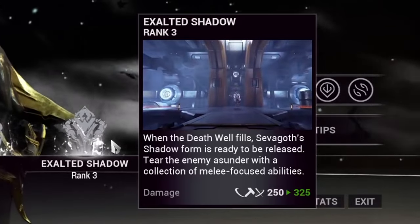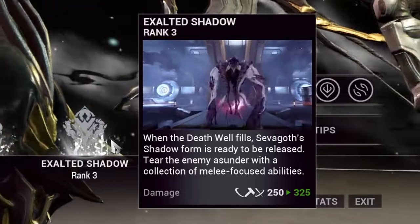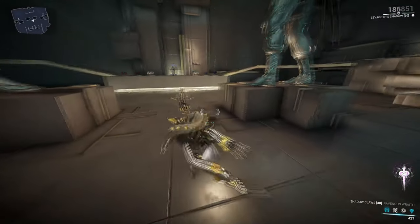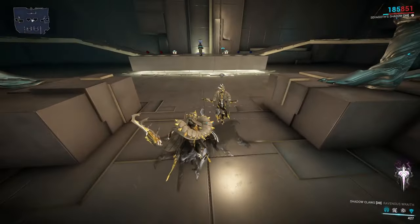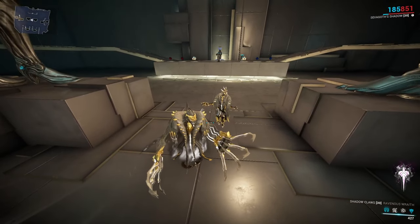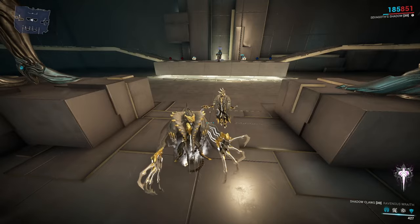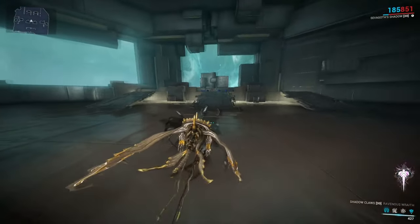Sephagoth's fourth ability is Exalted Shadow. If the Death Well passive is above 75% filled, Sephagoth can enter his shadow form and take on a new appearance, new abilities, and a melee-focused style. Being within his shadow form drains his Death Well at 1% per second, and unfortunately there is no way to affect the drain, but hopefully down the line we could get an augment that allows us to stay in his form for longer.